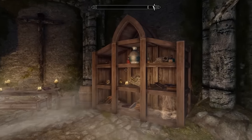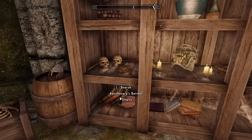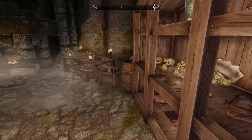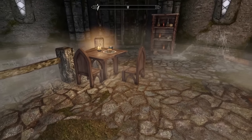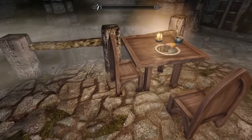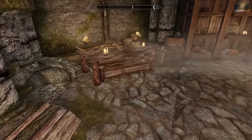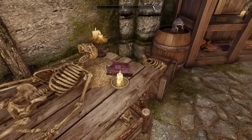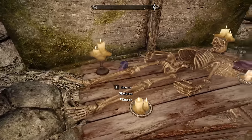I get impressed by stuff like new furniture — what can I say? It's a nice little touch. I like seeing new models, I like seeing new textures, and immediately my eye goes to them. I feel like it's one of the most guaranteed ways to make me interested in anything — just slap some new furniture in there and I'm very, very happy.